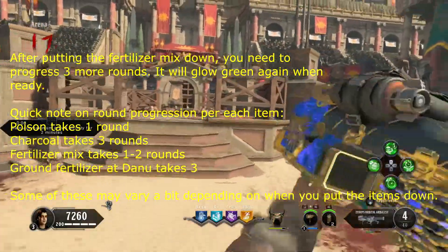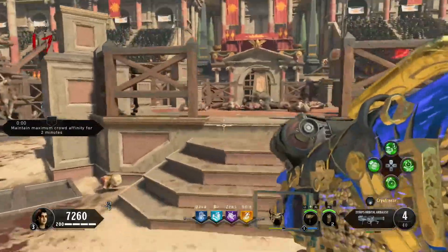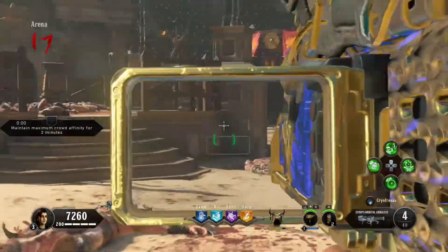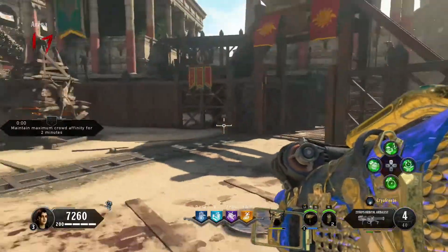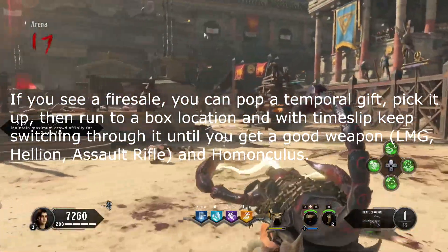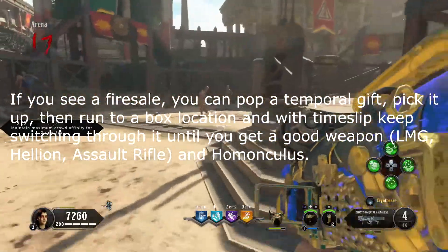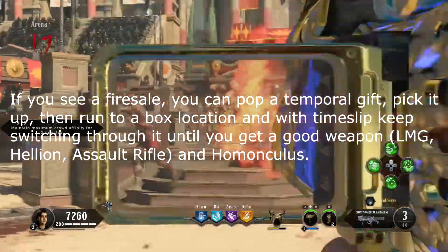Go to the basement of the Danu tower and put the fertilizer right here between the trees in the middle. You need to progress three more rounds — we're on round 16, so that fertilizer will be ready by round 19. At this point, you're really going to want to start working on getting a Pack-a-Punched gun with the alternate ammo type of Firebomb, because you'll need it for the next step. You also really want to start working on getting Homunculus. This next step doesn't require Homunculus, but if you don't have them, it is significantly harder.